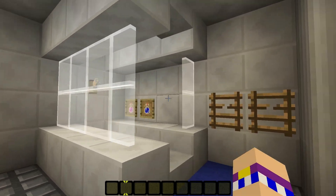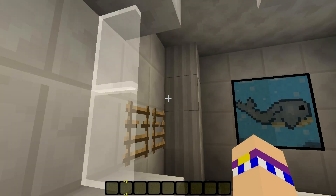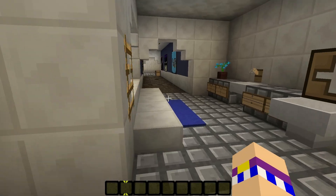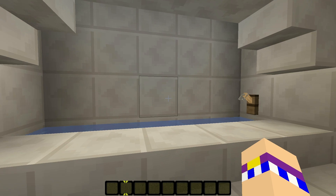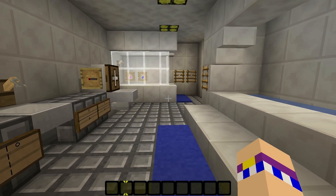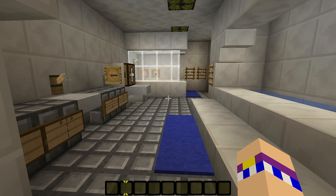You have the shower that you can actually walk in, and it's pretty cool. And you have the bathtub that you can put water in if you wish. It's relatively simple to make if you know what you're doing, and I can show you how to do that. So now I'll show you how to build all of this from scratch.